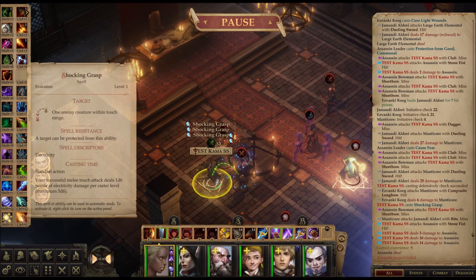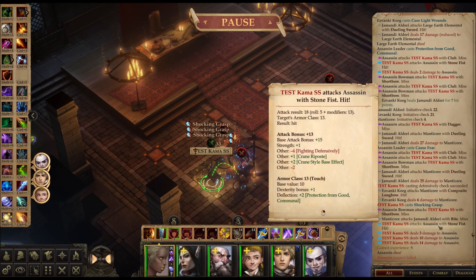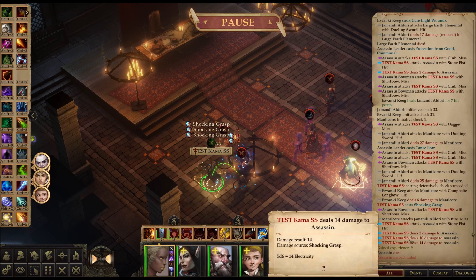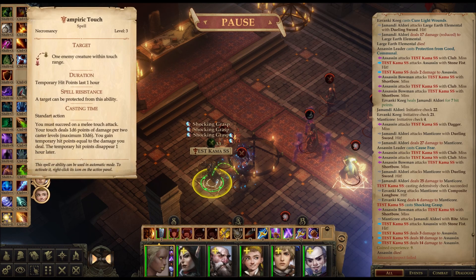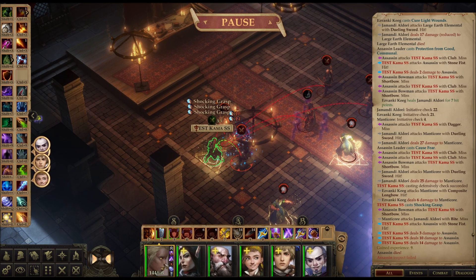This works for not only Shocking Grasp, but Corrosive Touch, Touch of Fatigue — even though it doesn't do straight damage, it lowers their Strength and Dex. You'll notice it because instead of damage, you'll see two Fortitude saves. They can fail one and save the other — as long as they fail at least one, they get minus 2 to Strength and minus 2 to Dex. It even works with Frigid Touch and Vampiric Touch, which does amazing damage and gives you some health — even if it's temp hit points. I think it's because of Stone Fist — it's literally applying the touch attack two times.